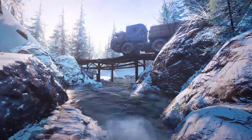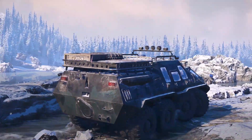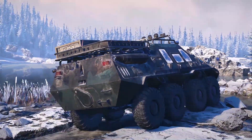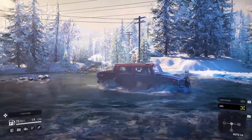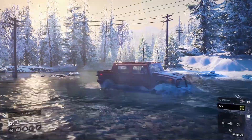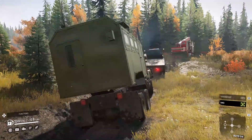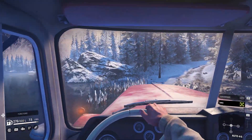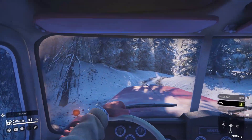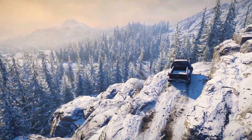Standing in your way is nature itself, with meticulously simulated mud, water and snow. SnowRunner features a best-in-class physics system that accurately simulates natural terrain and water. Mud, snow and ice all have their own physical behaviors, each taking into account vehicle weight, tire spin and even the water content of the terrain, meaning there's a new challenge around every corner.